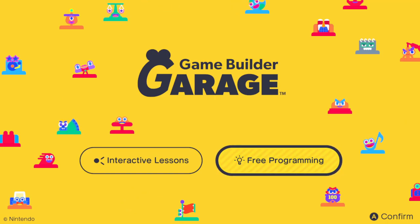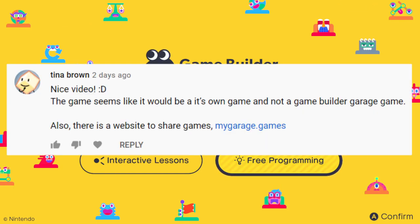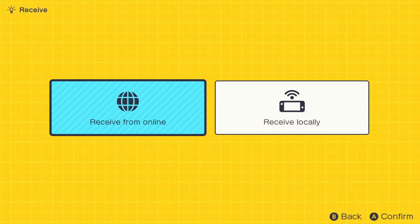I've been reading your comments on the previous two Game Builder Garage videos, and apparently there exists a website where you can access codes for games. So we're just gonna be looking at that today and seeing what sort of totally normal, definitely not cursed games the internet has to offer. Let me just pull that up and we'll get started.